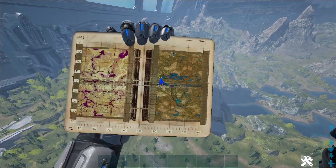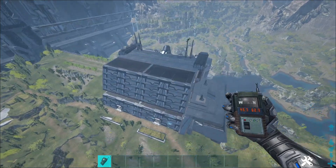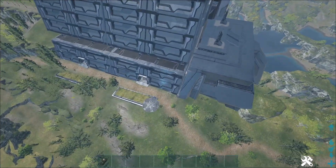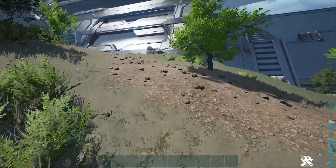You're going to want to start out at 45.8, 62.7, and you should see this big metal structure type deal. Drop down next to it, and there's going to be a small hole in the bottom corner of one of the sides.